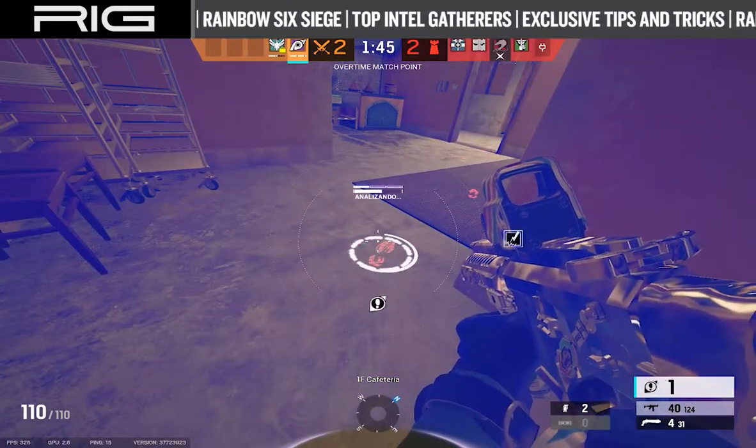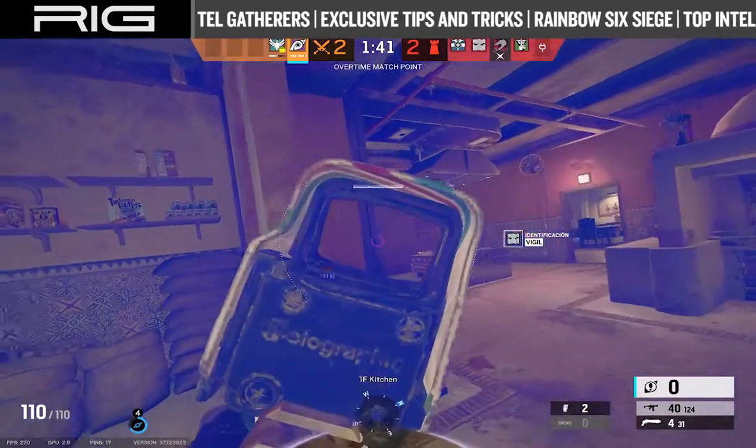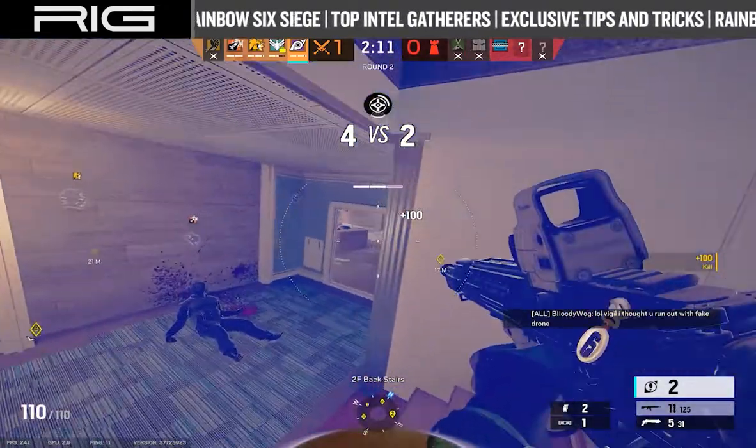The footprints will remain on the map for a total of 90 seconds, with their colors ranging from red to light blue depending on how recently they were made. Jackal's medium armor and medium speed, along with the INOX gadget, makes him the perfect anti-roamer for your team.